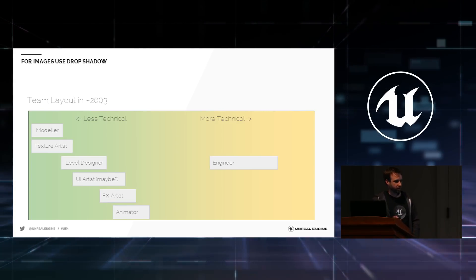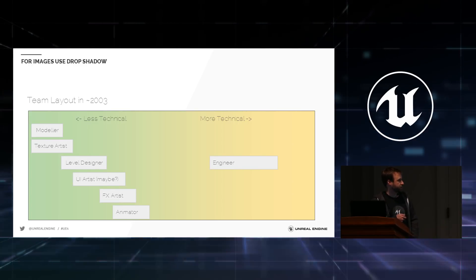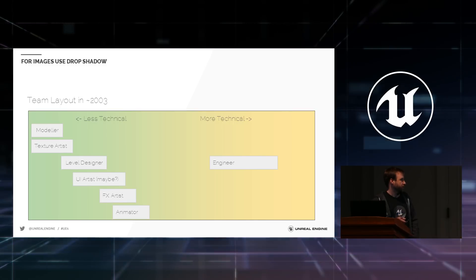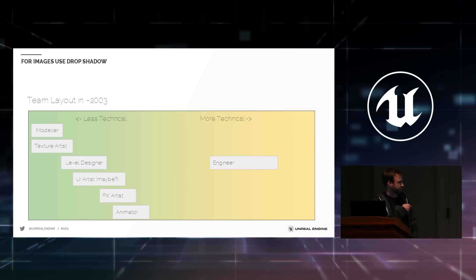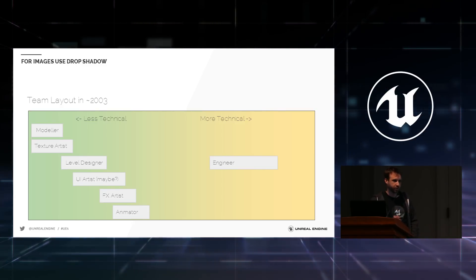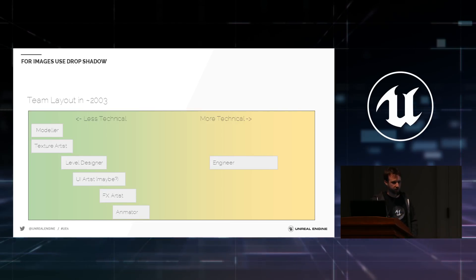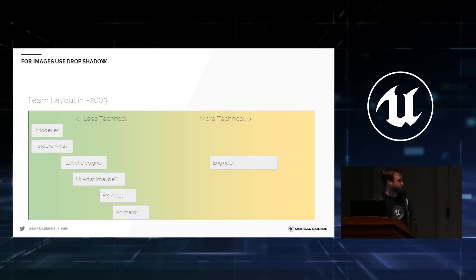To give an idea of what technical art is — this is a crude overview — our team at Epic when I started around 2003 had a gradient from less to more technical. On the left you had artists: modelers, texture artists, level designers. They got a little more technical moving up to FX artists and animators, because those were really the only content people who had to know a lot about the engine. Then you had engineers — gameplay programmers, graphics programmers — covering a wide area of technical abilities.